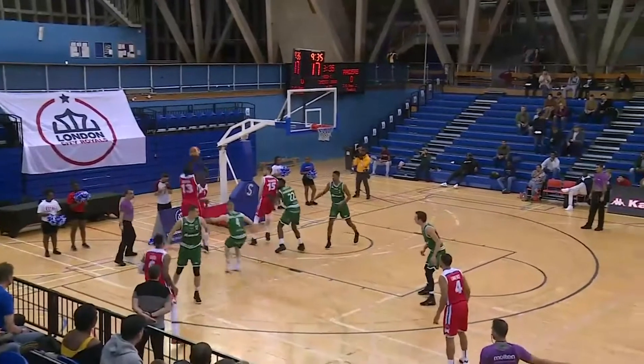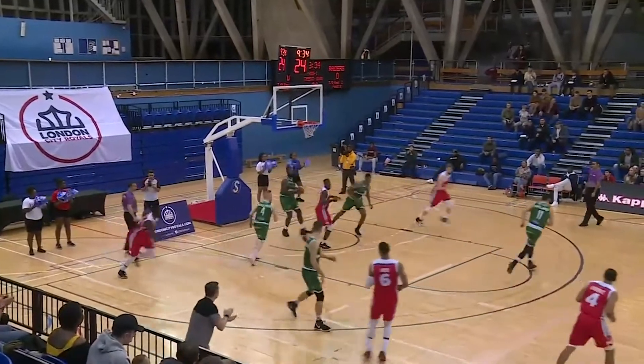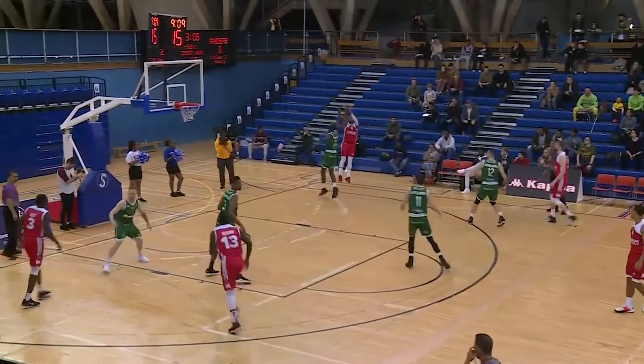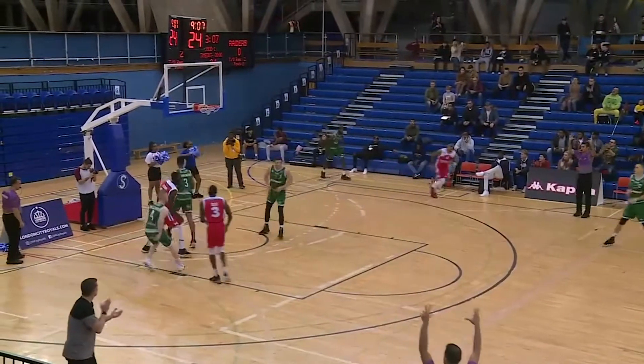The Royals go straight into Orland Jackman. Jackman from 10 feet knocks it down. Looking to go pick and roll with Will Naebot. He's got a wide open Lucas. Lucas pulls the trigger — looks like a long one — Lucas nails it.